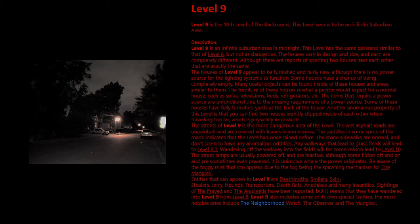Entities that can appear in Level 9 include Deathmoths, Smilers, Skin Stealers, Jerry, Hounds, Transporters, Death Rats, Antichus, and many Insanities. Sightings of the Freight and the Arachnids have been reported, but they seem to have wandered in from Level 8. Level 9 also includes some of its own special entities, the most notable being the Neighborhood Watch, the Observer, and the Mangled.